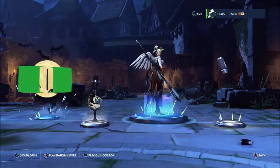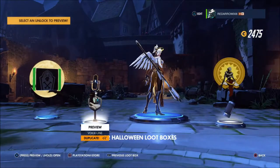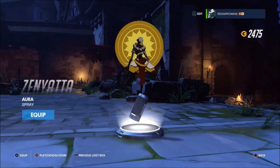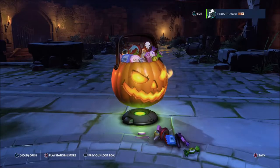Two rares — the tombstone icon for all heroes, a couple of dupes there, and an aura spray for Xenia. That's pretty cool, I'll use that for now. Down to 52 left.